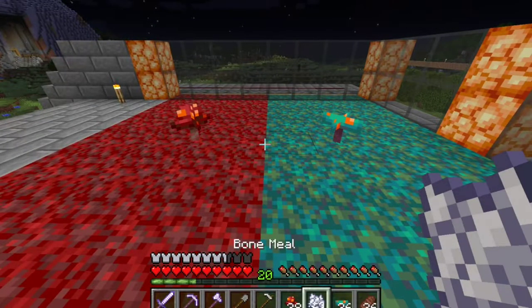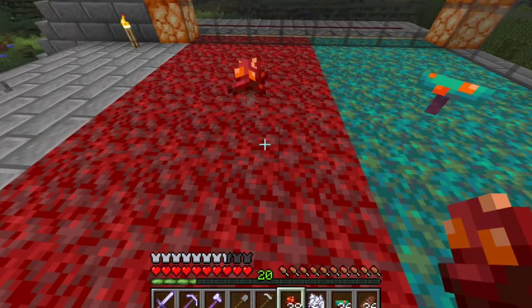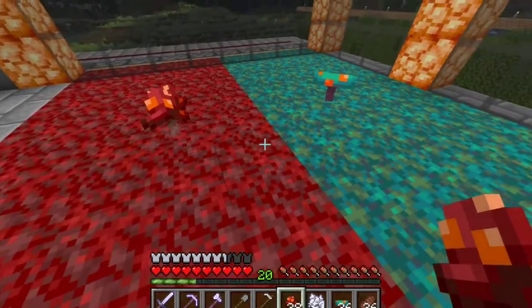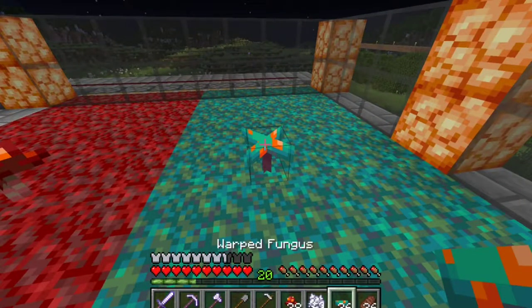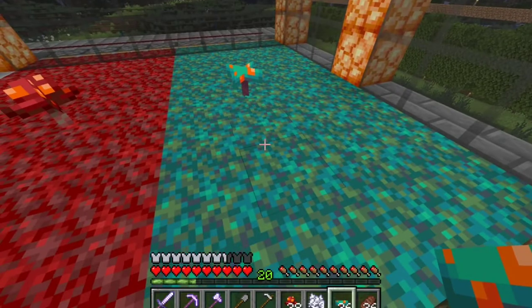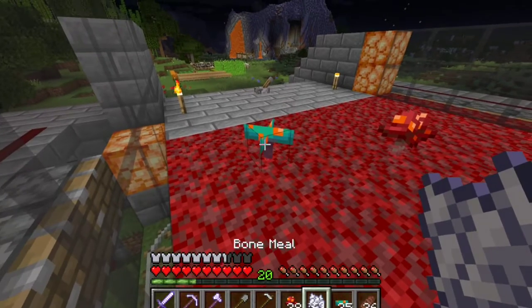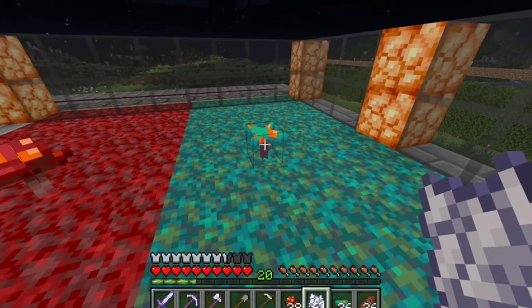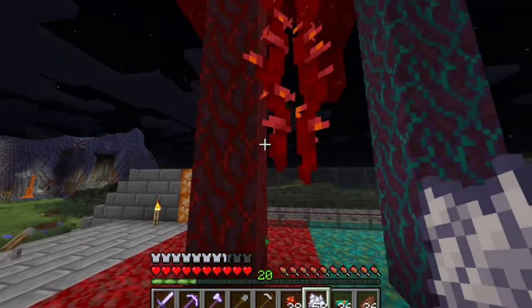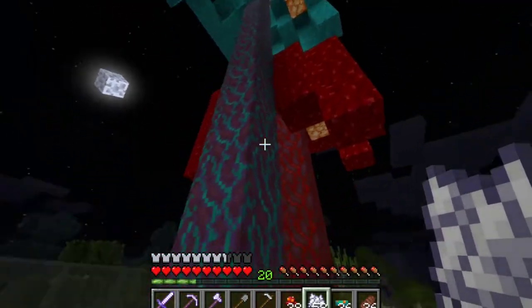This is what I wanted to show you. In order for the crimson fungus to grow, it does have to be on the crimson nylium. And then for the warped fungus, it has to be on the warped nylium. So you can't put this one on here and grow it — I'm clicking but it's doing nothing. All you need is a piece of bone meal and boom — there you go, you got yourself a very, very high tree.